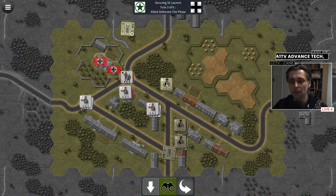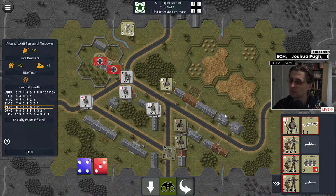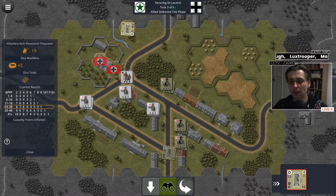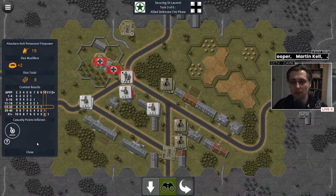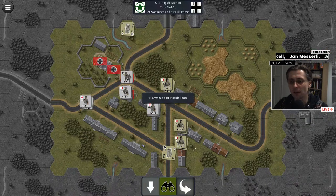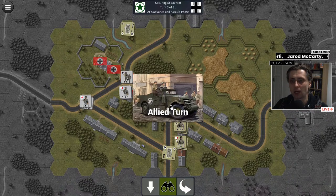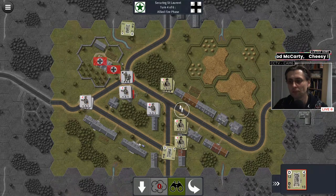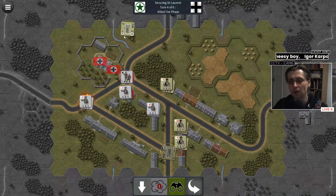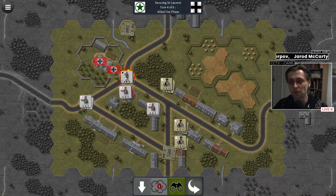Let's try and eliminate this machine gun. We are not doing well tonight. It is time to start moving up — but not without tanks. Our tanks are totally fine where they are and will keep working on machine guns. We should be moving up here. And let's see if we can pin — yes! Finally it went my way. That changes things a little but not a lot. Let's try and take out the Panzerschreck.